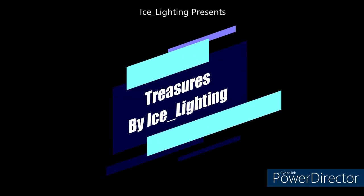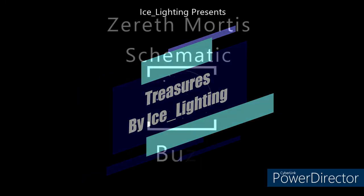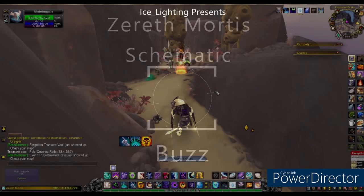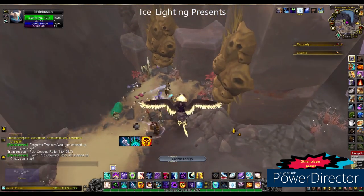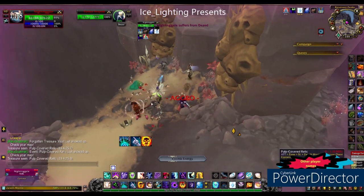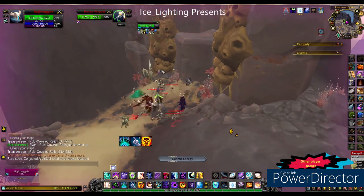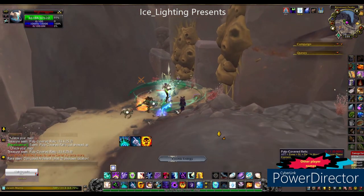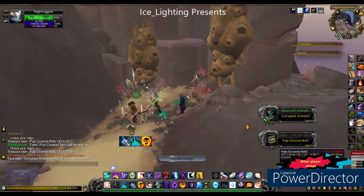Welcome to another Treasures by Ice lighting. This video is all about the Schematic Buzz, a craftable mount — if you don't have your mount forge, come back to this video. This schematic drops from the Pulp Covered Relic, which is usually found in Vest Void areas.